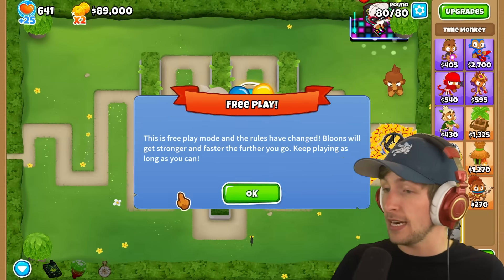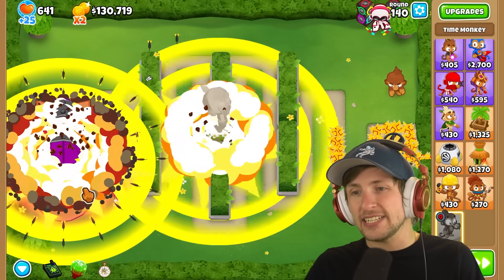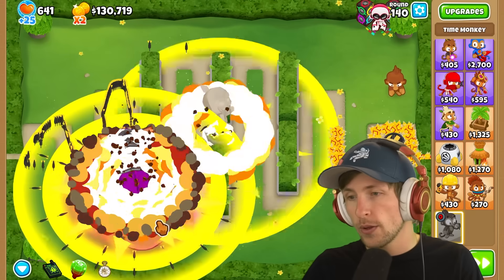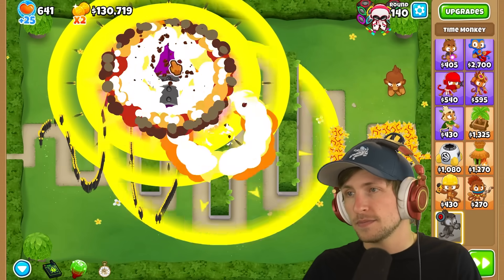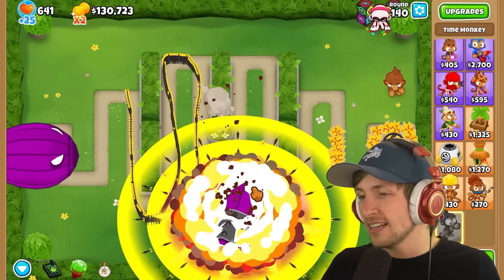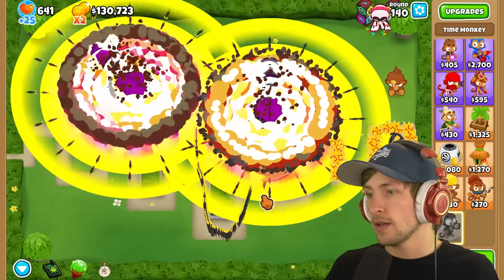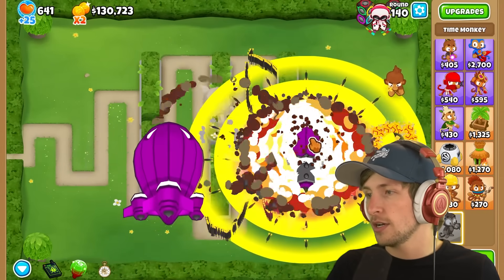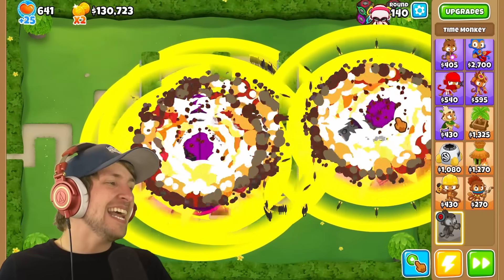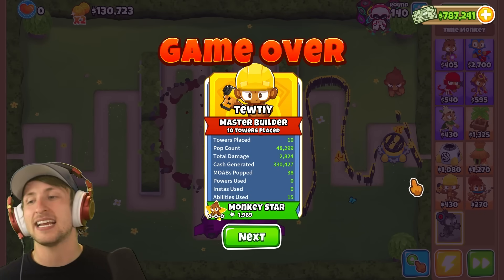That was round 80, but let's just go crazy — round 140. Fortified BAD — this one's tanky. Look at the explosions, that looks so cool. We might not be able to pop this. It's not taking any damage. Now it just took some damage. I don't think we have what it takes. Maybe the Fortified BAD is a little too strong.